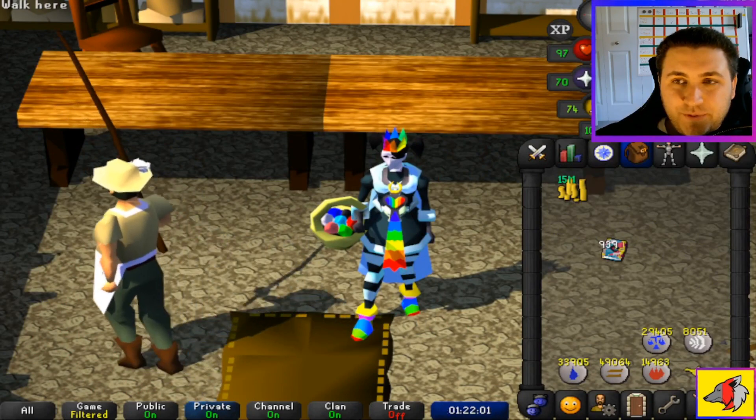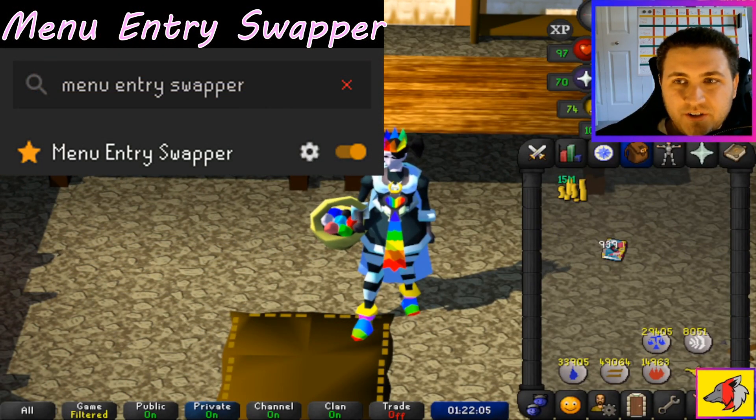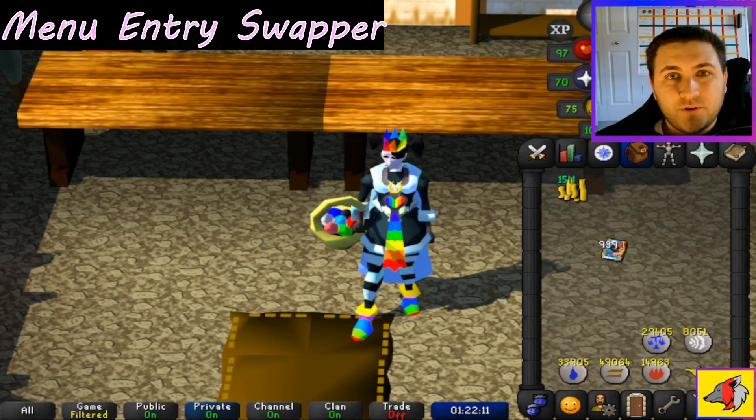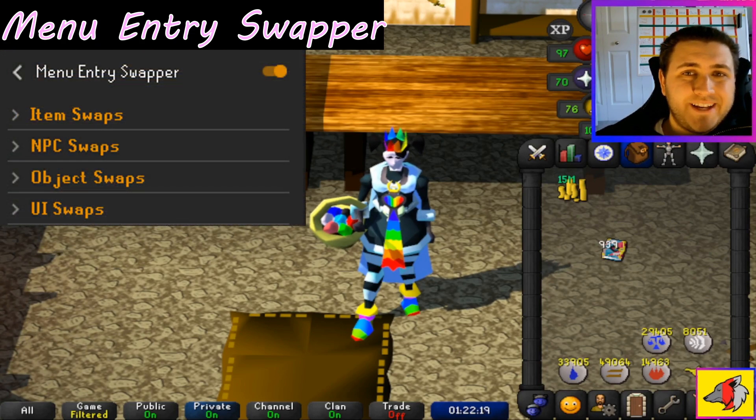The next useful plugin I want to mention is called the Menu Entry Swapper. What this allows you to do is change the default option that's displayed when you hover over a particular thing. It breaks down into four categories: item swaps, NPC swaps, object swaps, and UI swaps.